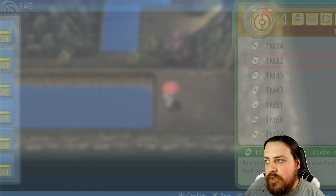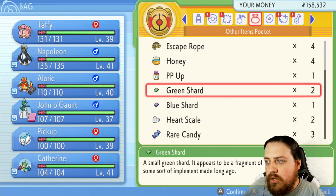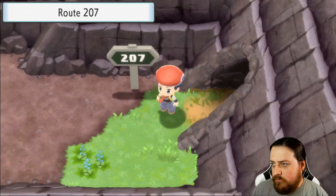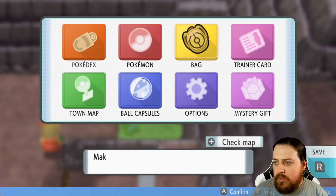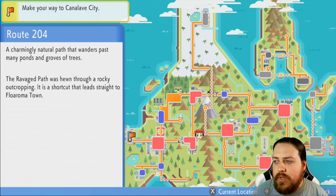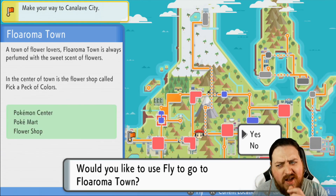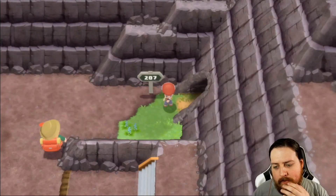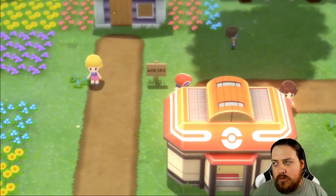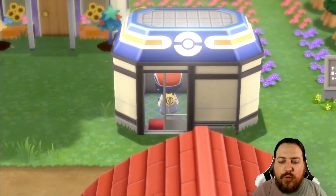I think I want to use an Escape Rope. Now what we can do is fly, and there are quite a few things we can do. The first thing I want to do is actually fly to Floaroma Town, because there's some stuff there we can access, and I want to get more Super Repels.